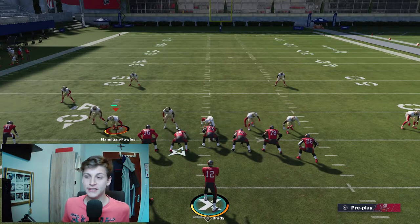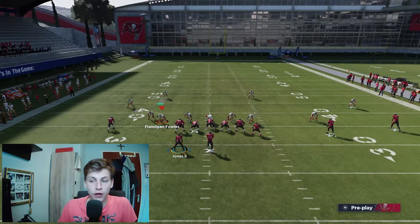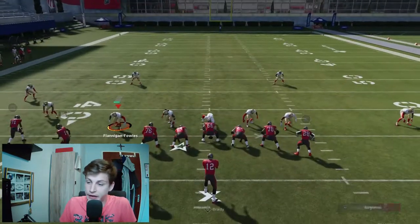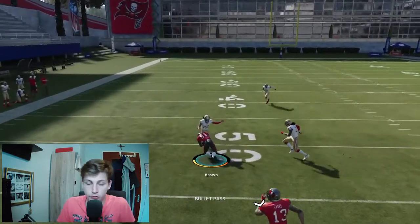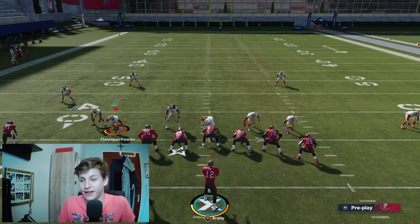That post really is only there to keep your opponent's user in the middle of the field. The curl route is also decent against cover three. This is a play that I run against cover three — it's not great against cover two. The only thing you can hope to get open against cover two is the drag routes. Everything else will be absolutely locked up. So this is why I kind of only run this against cover three.